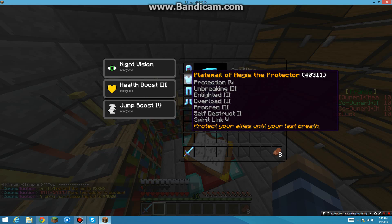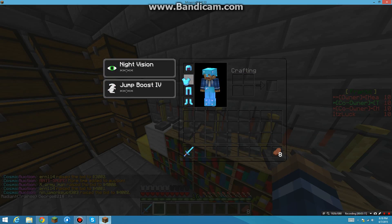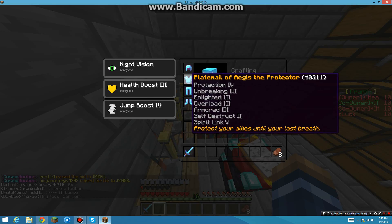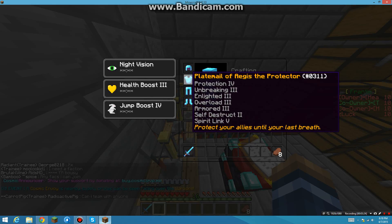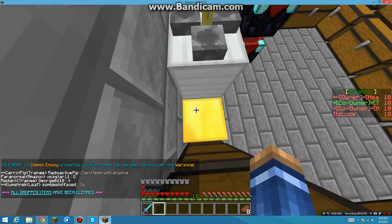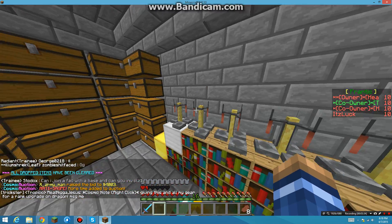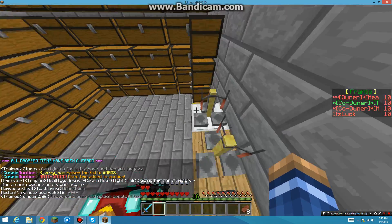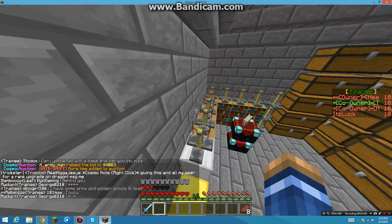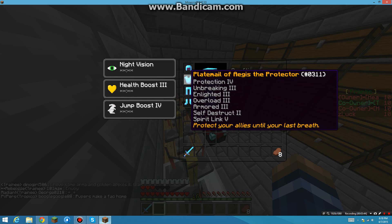If you guys don't know what Enlighten or Overlord is — as you can see it gives you extra hearts. Take it off, put it back on — extra hearts, higher the tier the more hearts you get. Enlighten gives you a chance to get full health, so if I'm PvPing and I'm at like five hearts and Enlighten kicks in, I'd be healed back to full.